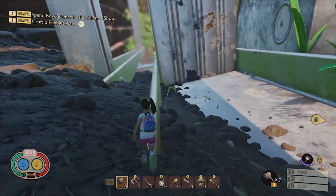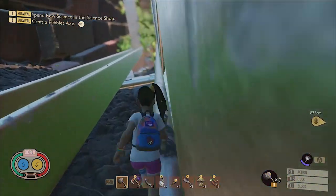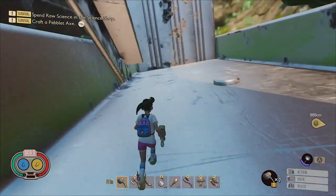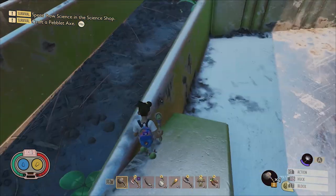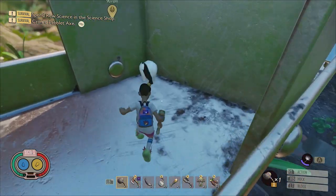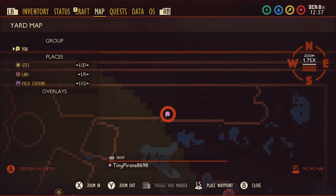This molar is nestled along the rungs of the aluminum ladder along the side that's resting on the ground. In order to reach it, you'll need to run along the edge of the ladder until you reach the section between the bottom and second step. The molar is down inside of this section tucked away in one of the corners. Here it is on the map.